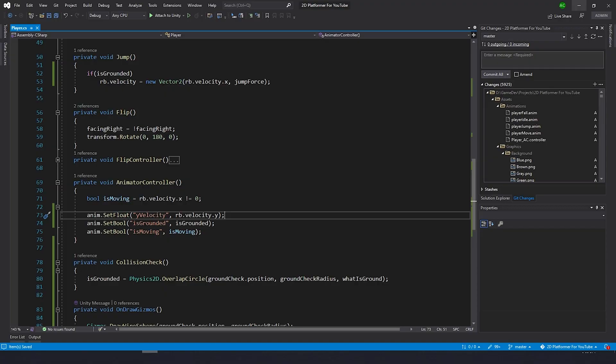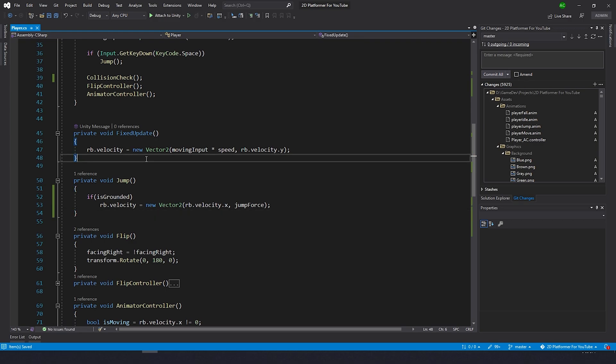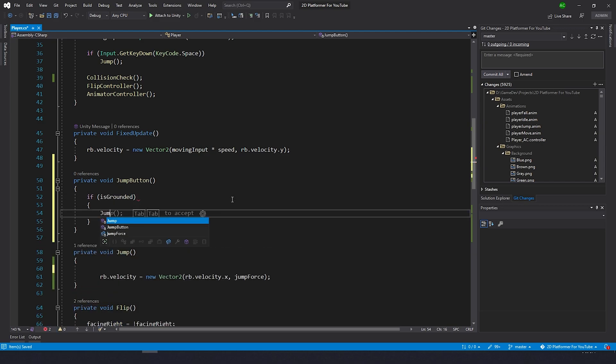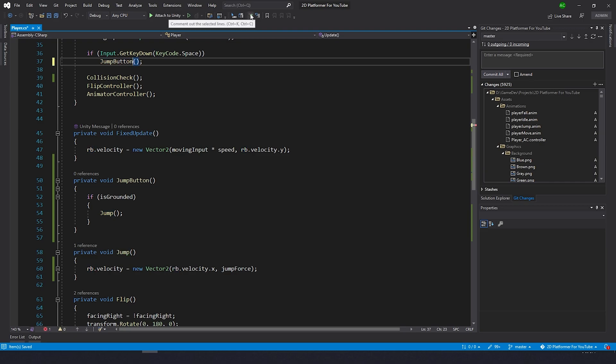There's a good chance you'll want to transfer this game to your phone later so you can show off in front of your friends or your mom. We're going to change the code a little so you can call the jump function from a UI button. Let's make a private function called jump button — this method will work just like pressing the space key. Cut out the is grounded condition, paste it in here, and inside the curly brackets just call the jump function. Now in Update, instead of jump we call jump button whenever we press space.